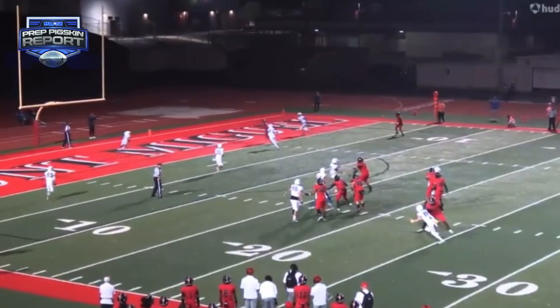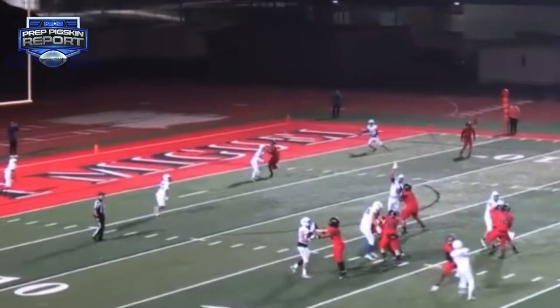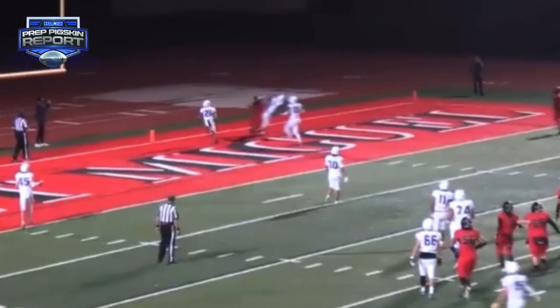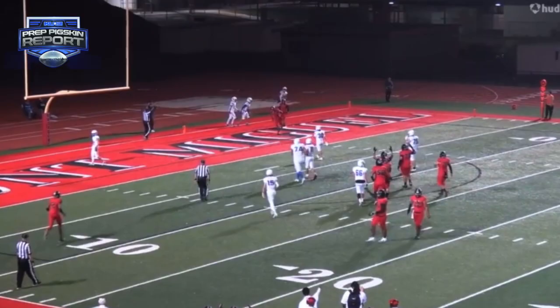Then he hits that void in the zone right there in cover three. AJ Stowers puts it on him, and the second part of the play is that trust I talked about earlier — AJ Stowers throwing it up in that correct spot, but trusting that Logan is going to go up, high-point the ball, box out the corner, and make the catch. That is what makes this Matadors offense so special.